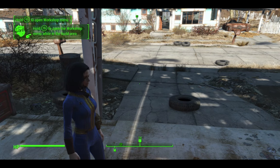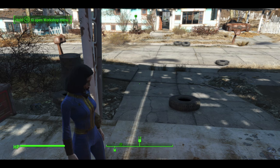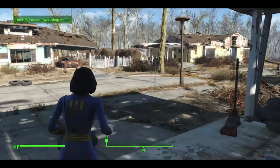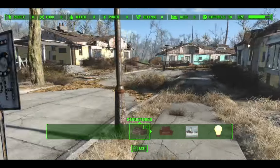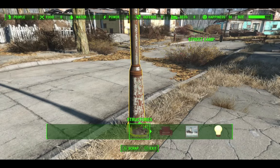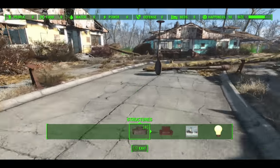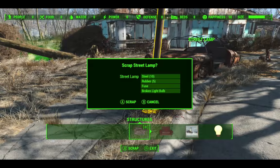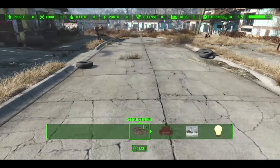I've got a couple of desk fans so I've got a few gears. If you don't have enough gears and can't find enough in Sanctuary, run down to the Red Rocket truck stop - there is a desktop fan inside on top of the workstation, so you can grab that and bring it back to get the gears. The other thing we need is copper, and to get copper you simply scrap a few of these street lights - they've got fuses inside which contain copper. I think three of them will be enough.